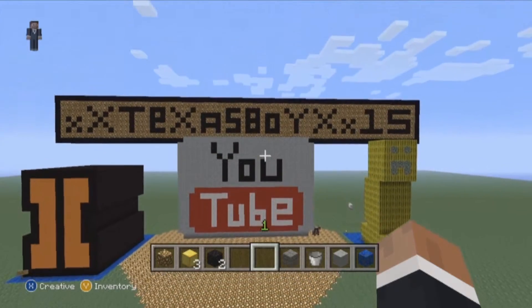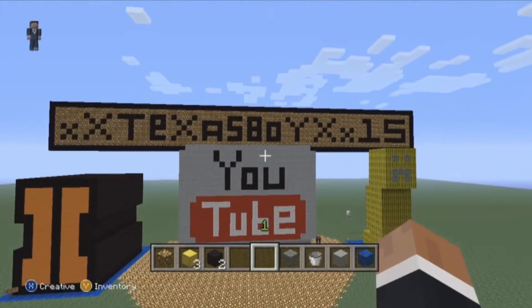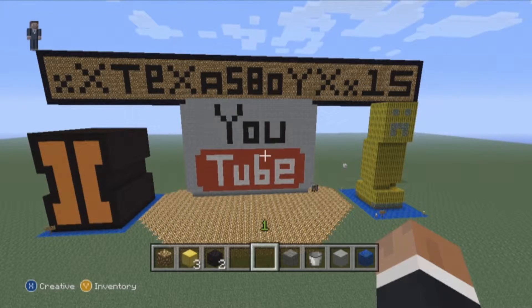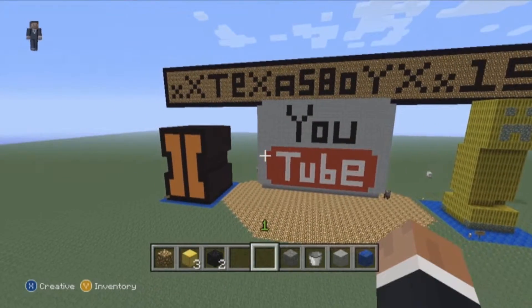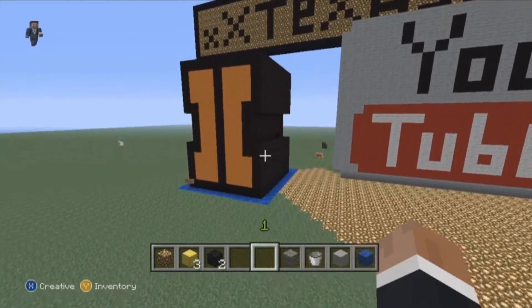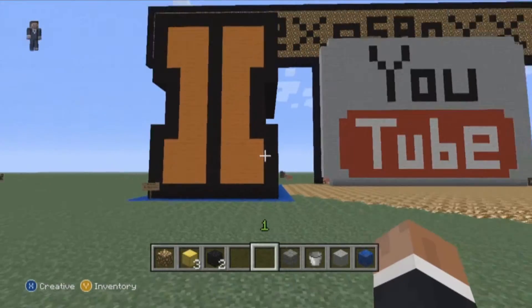As you can see there, there's my gamertag for Xbox 360. I've got my Black Ops 2 emblem over here — it's fully 3D. I've got a creeper over there, kinda looks more like Gumby, but hey, I tried, I did what I could.